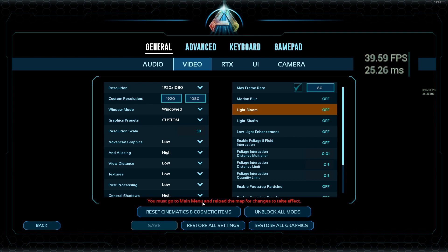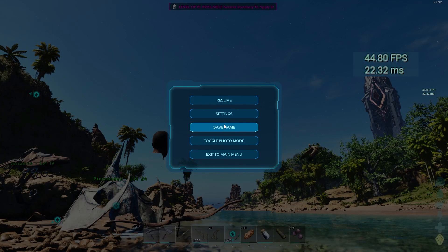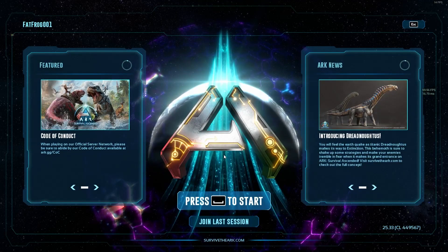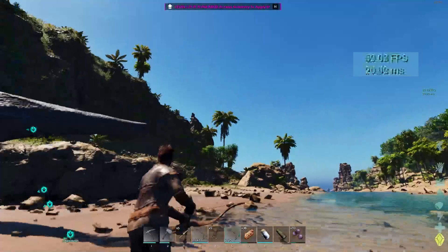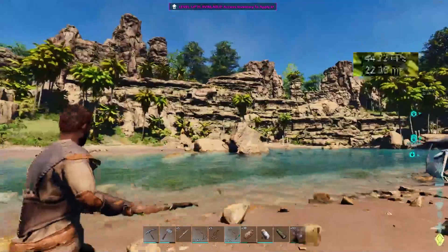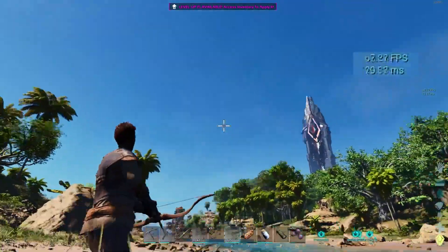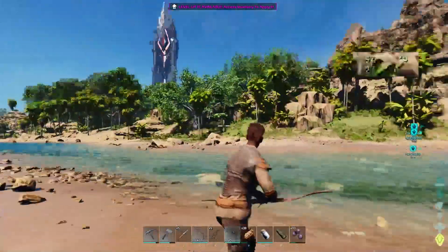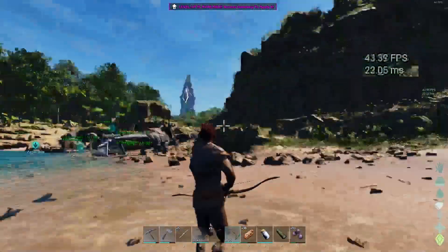Now it says we must go to the main menu and reload the map for changes to take effect. So we're going to go back, exit the menu, and return. As we're cruising around now, we're dropping down into the 40s, but I find this pretty playable for my system and I think it looks okay. I think the shadows add a little bit to the game. Your mileage is going to vary and you'll have to play around with these settings, but that should be a good start.